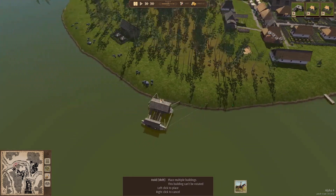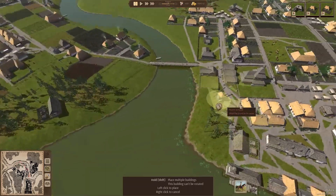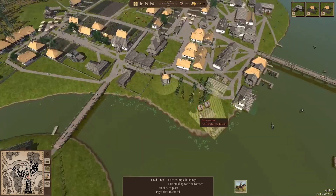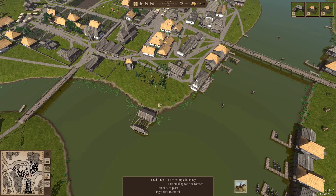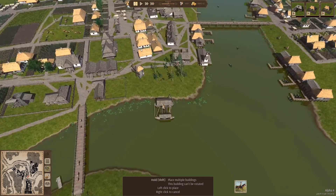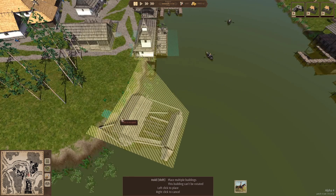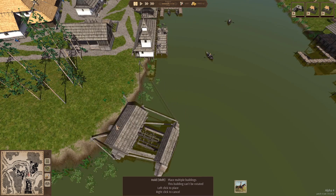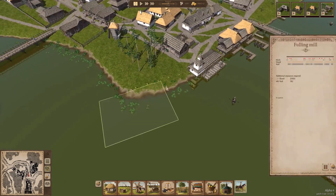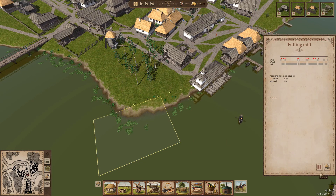We might go for multiple fulling mills all over our town since it's quite big. There are a few things over here we need to be careful about. Right over here could be a good spot - this is like an industrial area, so we're going to place the fulling mill right over there. It looks a bit out of the way though.